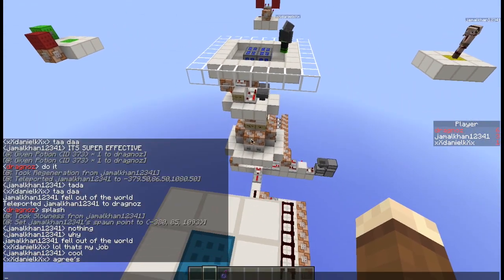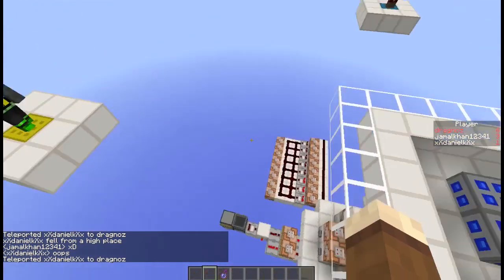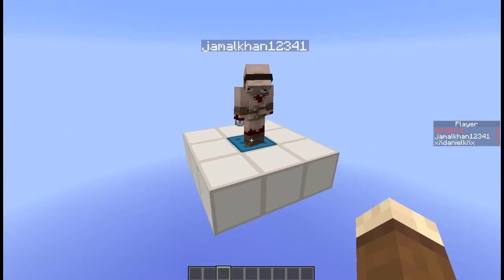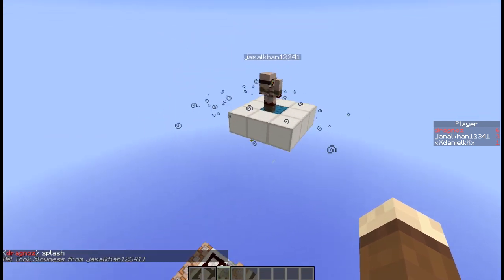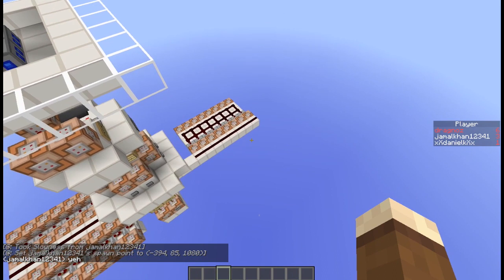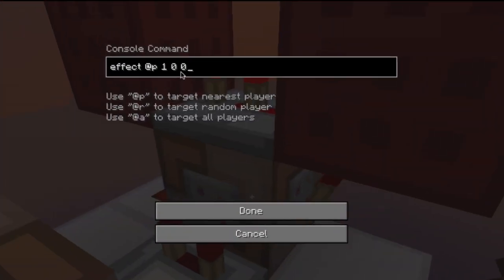I can do the same for Daniel. Let me bring him over here and he dies. If Jam now sets his spawn point again you'll see it'll put it to blue — just to show I didn't cheat in any way. When he dies, he'll reappear like magic. Tada!